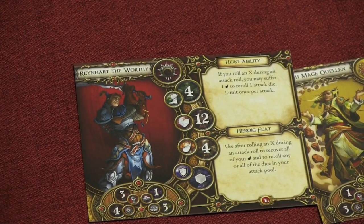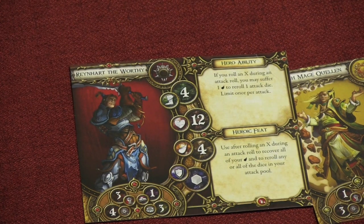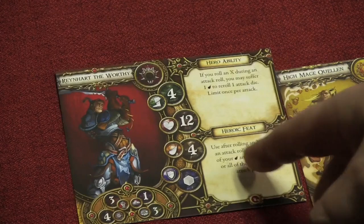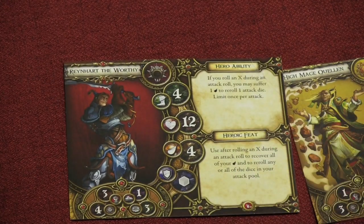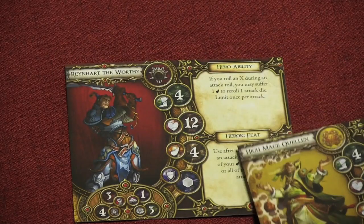Let's talk about some of the things in this expansion. You're supposed to use everything that comes with it, although the characters can be separated out. This isn't like a module expansion, but there are a couple new characters in here. We see Reinhardt the Worthy and the High Mage Quellen, and both of them are, in my opinion, okay.